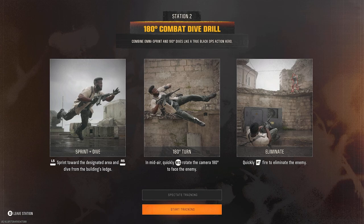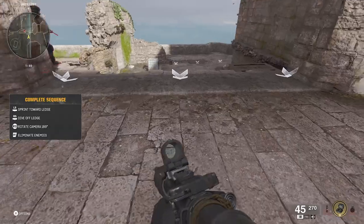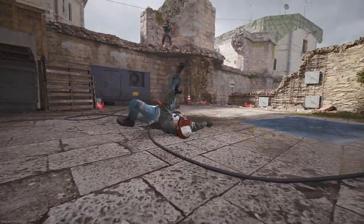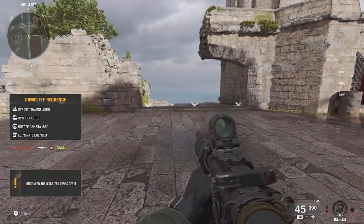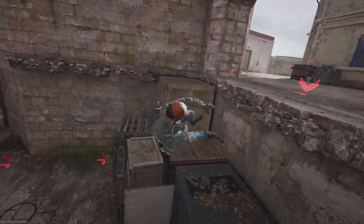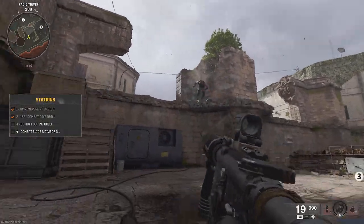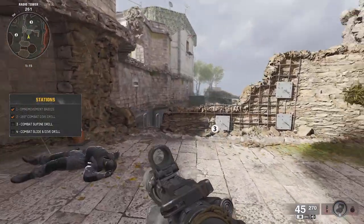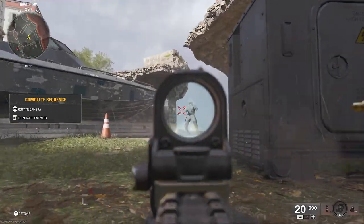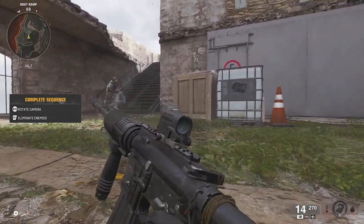Station two: 180-degree combat dive drill. Sprint toward the designated area, dive from the building's ledge, rotate 180 degrees in midair. I'm sprinting and then — oh okay. I might as well aim, that would definitely help. That was awful, that was so bad. But I'm already enjoying what I'm playing. Guy up there — you're gone. This is so crazy but it feels really good.